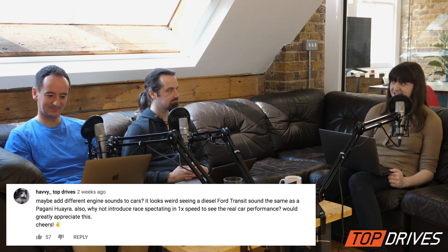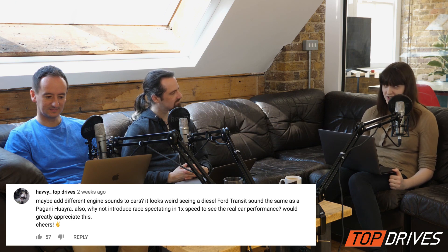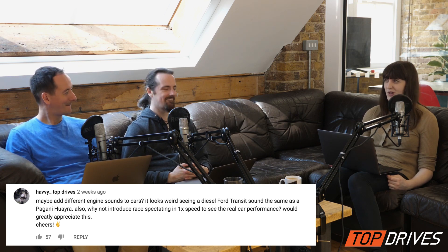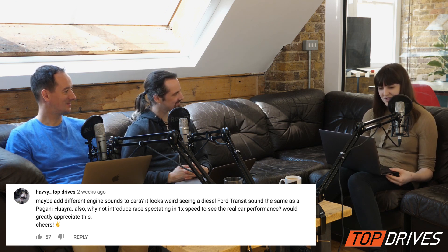Our next question, also getting a carbon fiber pack, comes from Heavy Underscore Top Drives — a great name for a YouTube channel — asking: maybe add different engine sounds to the cars? It looks weird seeing a diesel Ford Transit sound the same as a Pagani Huayra. And why not introduce race spectating and 1x speed? There are two questions there. I think we've already answered the 1x speed one, and the car sounds — I think we covered that in episode two, a long time ago. Is it on the list?